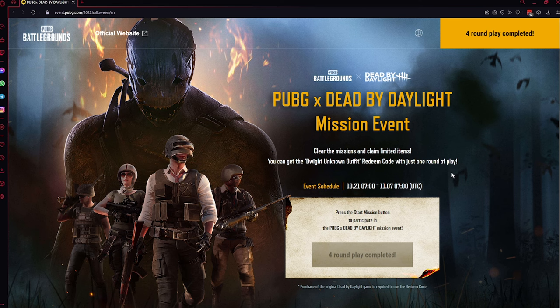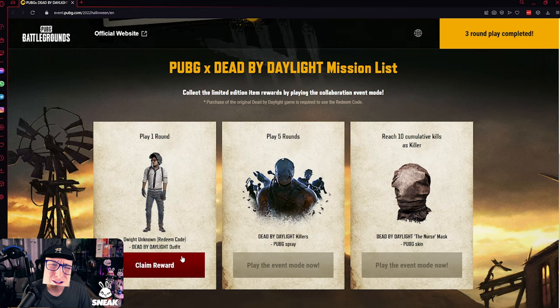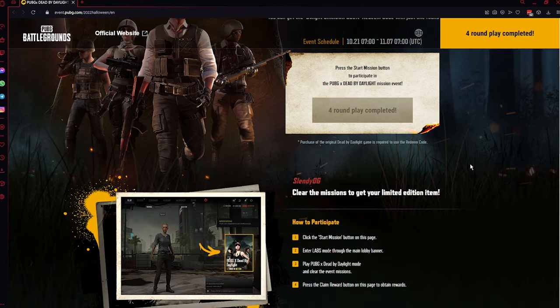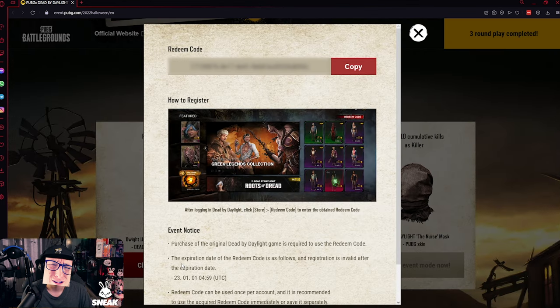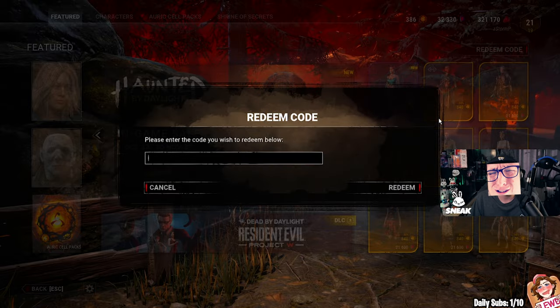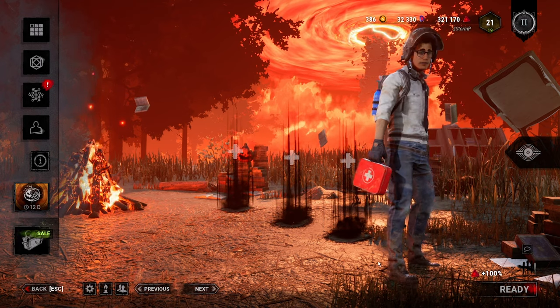After completing the PUBG Dead by Daylight mission event, go to the official website - I'll put a link in the description below. Scroll down until you see 'Collect the Limited Edition Items Reward by playing the Collaboration Event Mode.' You have to play one round. If you don't see this option, refresh the website or do one more round of the event. After you got the code, open up Dead by Daylight, go to store, and then place your code in. Hopefully you got your Dwight Unknown outfit and hopefully this video has helped.